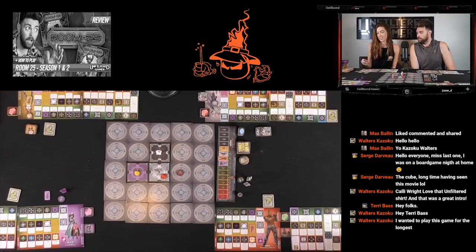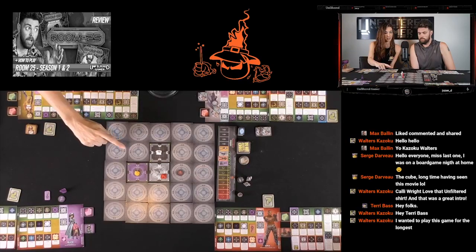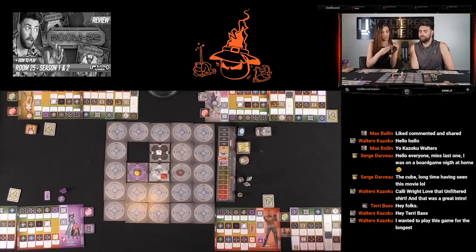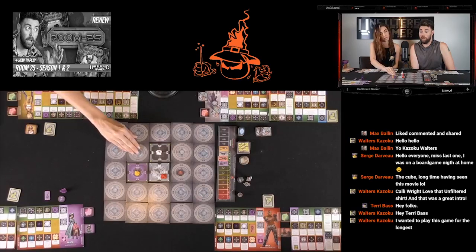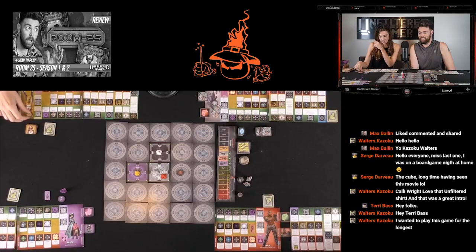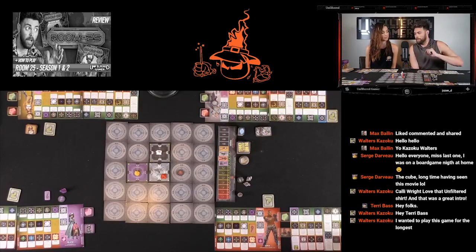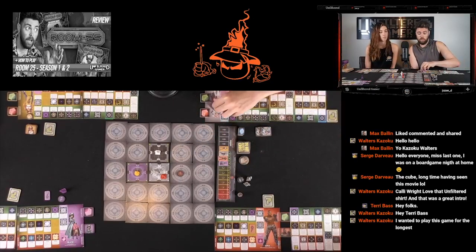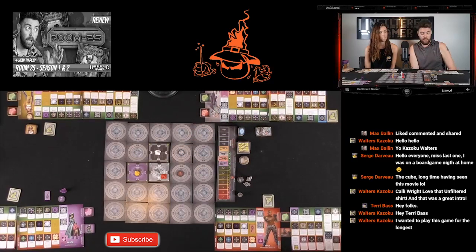Callie takes her next action and peeks at a room in between the group. This is hard to read who is good or bad because a lot of us actually picked our actions before we looked at our character identity. I peeked too — doing something different than you by peeking separately.